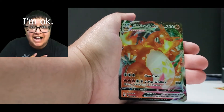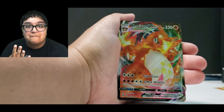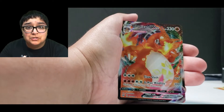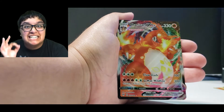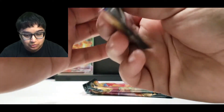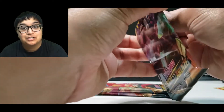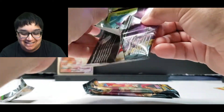Finally! We've opened up four ETB booster boxes — four! — and we didn't get one. And it was in a pre-release kit the whole time? I bought three pre-release kits, and I guess I chose the two that didn't have Charizard in it. I would have opened this much sooner if I had chosen this one instead of the other two.